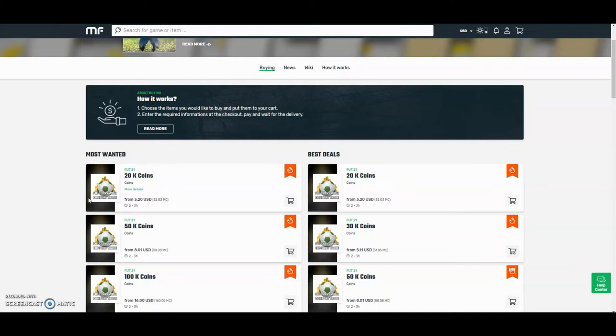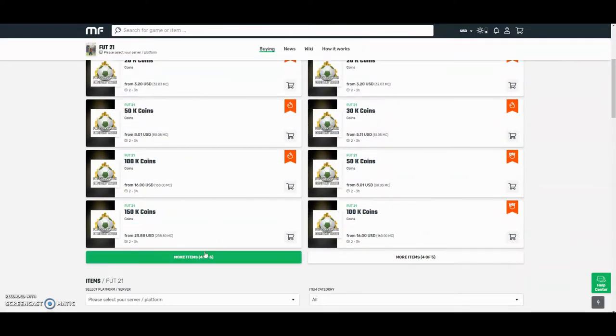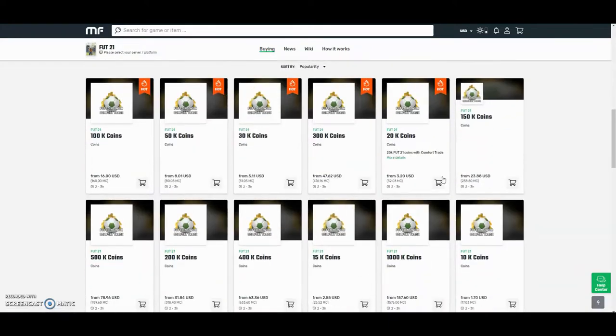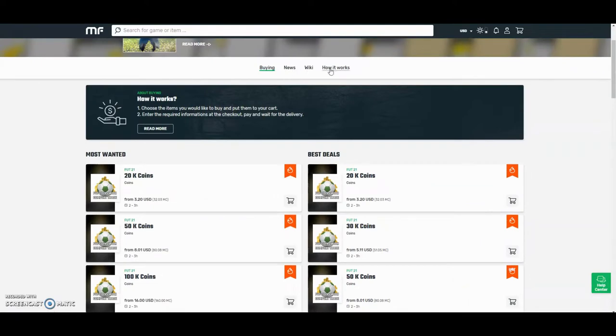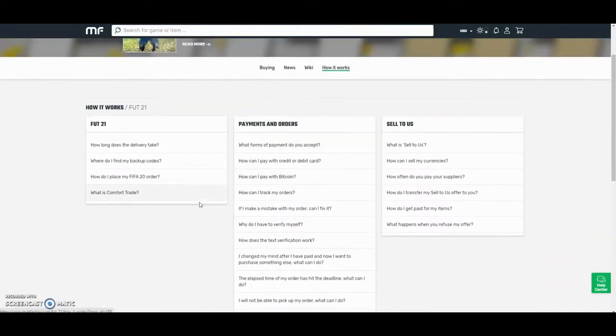Check out MuleFactory.com and use the code OWENFIFA for a discount at checkout. They have the cheapest coins on the internet and they also do comfort trade which is 100% reliable. They do Xbox and Playstation and as you can see, by the prices here you can tell they are definitely the cheapest out there. They also have 24 hour support and a how-it-works section to help you at any point during the day.